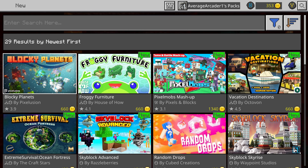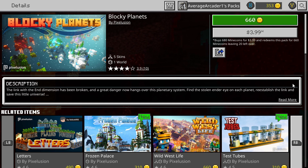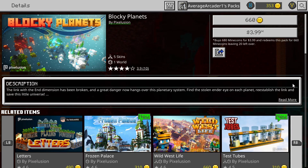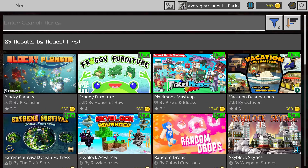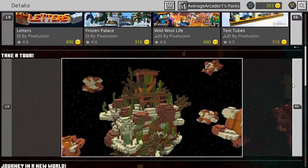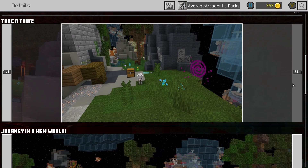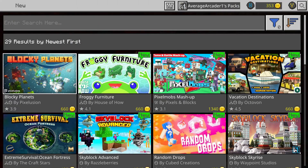Next for number five: Blocky Planets by Picture Illusion. It looks good — it's kind of like a skyblock-type setup. Picture Illusion normally does a good job. I like these types of maps; they have little dungeons and you have to figure out how to get to each section. This one has portals that take you to each area, so it's worth checking out.